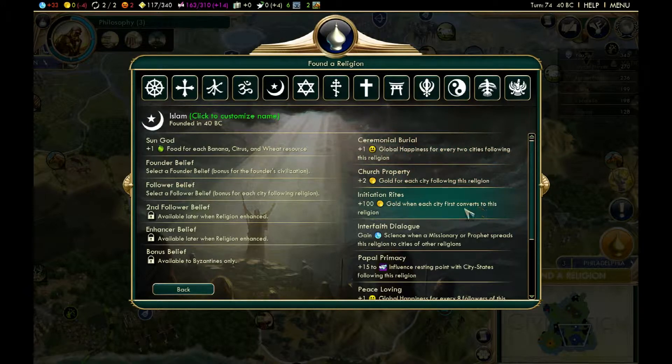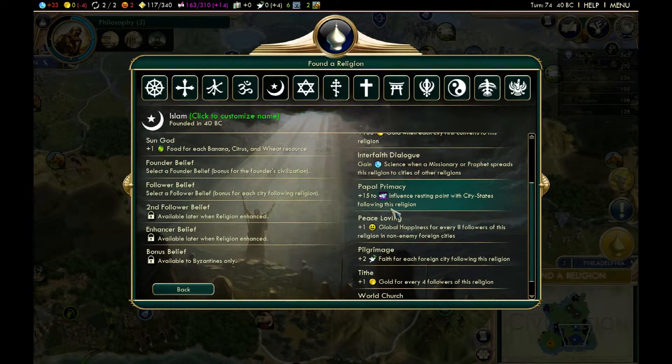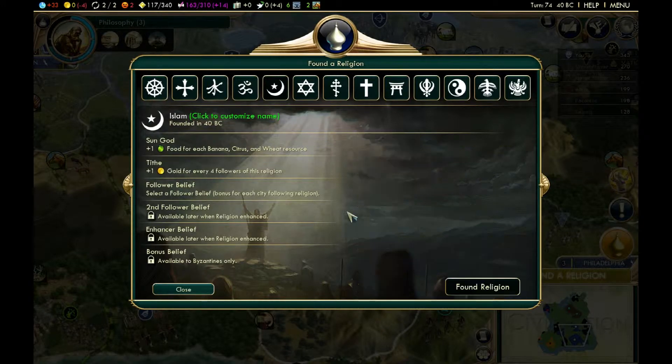One belief is bad because it's not actually 100 gold on quick speed — it's modified by game speed, so on quick speed it's actually 67 gold rather than 100, and it's not that much gold to begin with. Some other beliefs are pretty useless or kind of bad. But really, Tithe is probably the best one, so I'm going to pick Tithe.